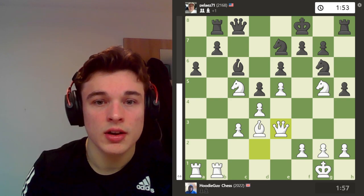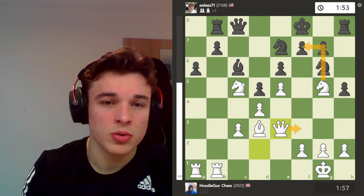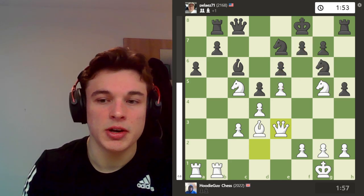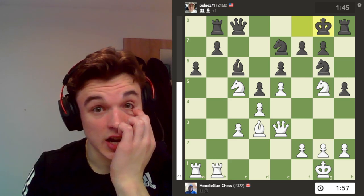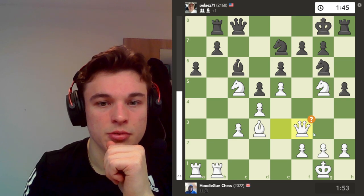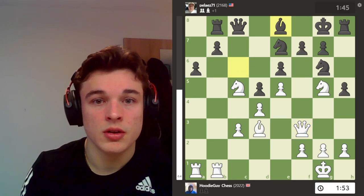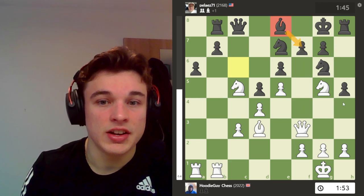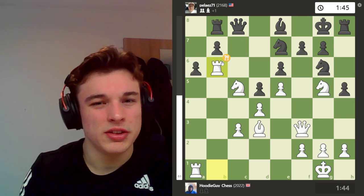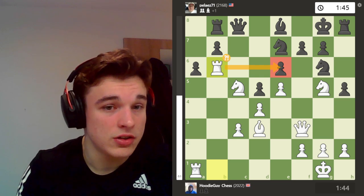I play queen e3 with the intention of going to f3, because there are still ideas of pinning the pawn and using that to my advantage. King g8 is now played. Queen f3 — the computer doesn't like it, but it looks logical to me, just putting pressure on my opponent. He pushes up to e8, defending f7, because I'm obviously threatening to take it and mate him in one. Then I go rook b6, just putting more pressure on e6 for a potential sacrifice.